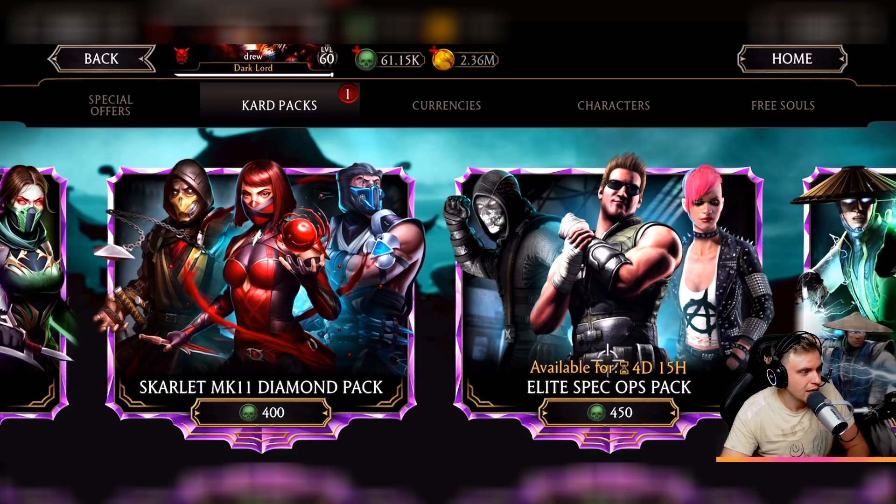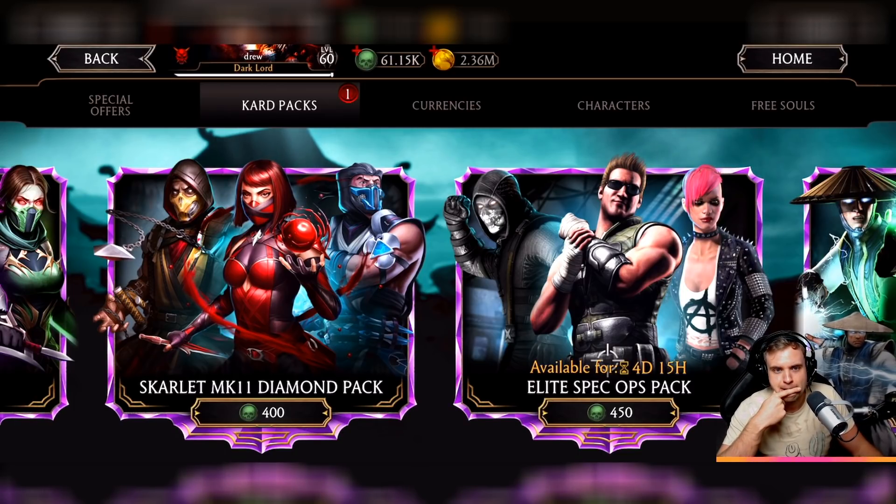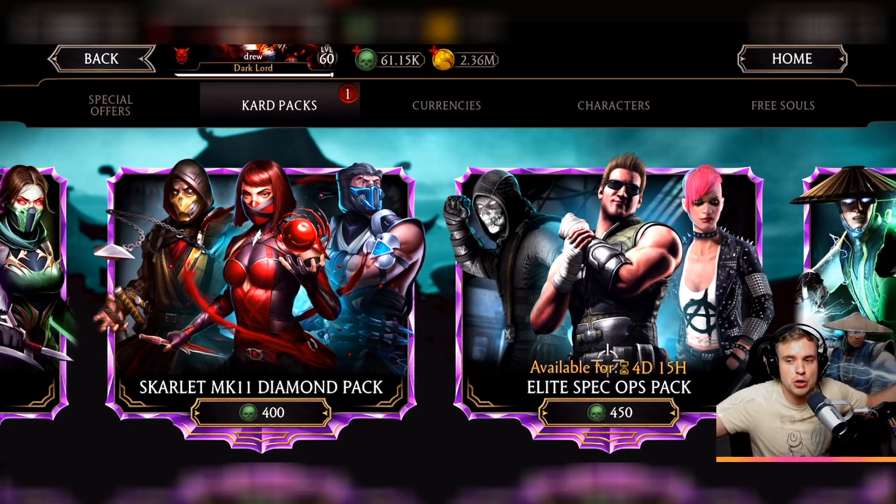We're going to assign points. We're spending 10,000 souls on each pack to see which provides better results. For basic gold cards it's one point, for challenge gold cards it's two points, and for a diamond card it's ten points. Diamond to gold ratio is like one to ten, so ten points for diamond, one point for basic gold, two points for challenge gold. Let me know in the comments if you think that's fair.